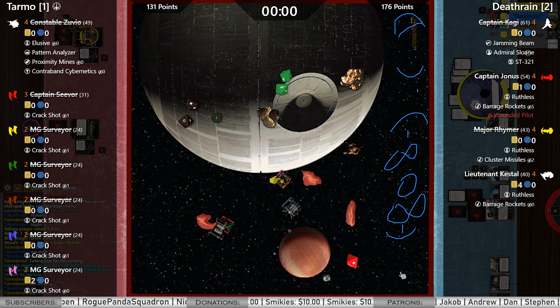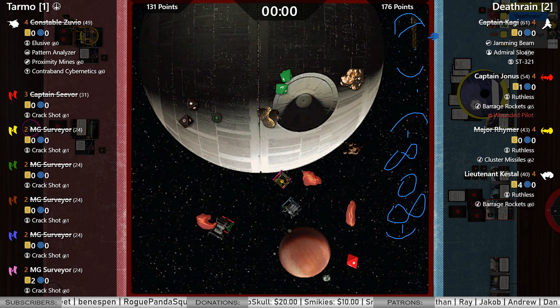And that will do it! 176 to 131. Death Rain weathers the storm of the swarm — the swarm storm! Comes out on the other side and claims the victory. Congratulations to him. Thanks to everybody for watching. Until next time, this is Scott from Hexiled Gaming — signing off.